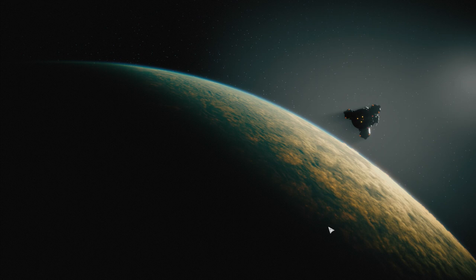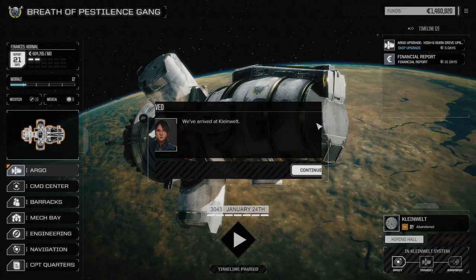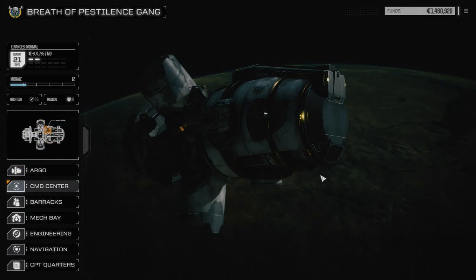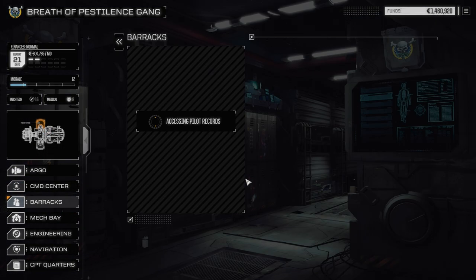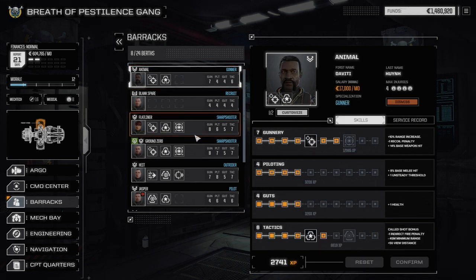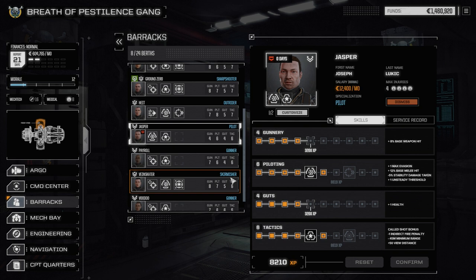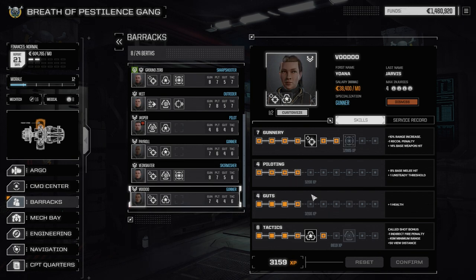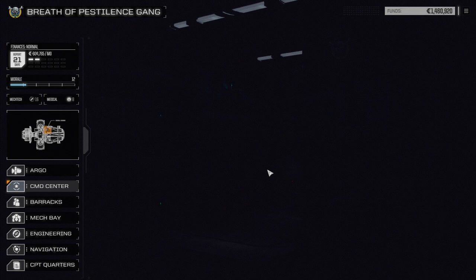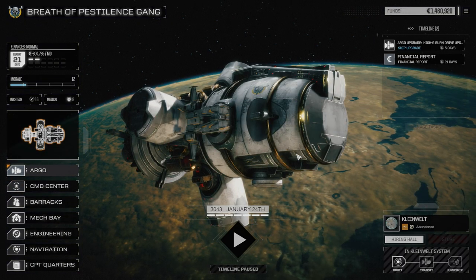Welcome to Kleinwelt. There's no store or anything here, and probably no contracts either. Let's have a quick look at contracts just in case — yeah, nothing here. Quick look at barracks: Jasper, we're still going to work on more piloting for him. Payroll looks at basically gunnery and tactics. Vein Skater, working on more piloting. Voodoo, okay. Back to contracts — nothing here. Perfect, we're in a place where we can actually do a jump, so we're going to maneuver out to the jump point.